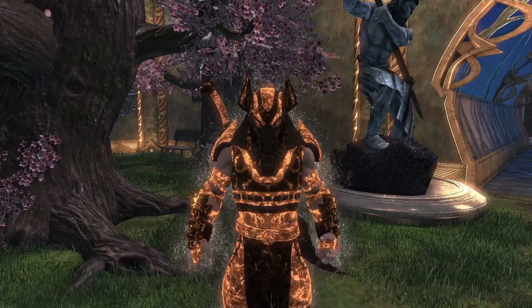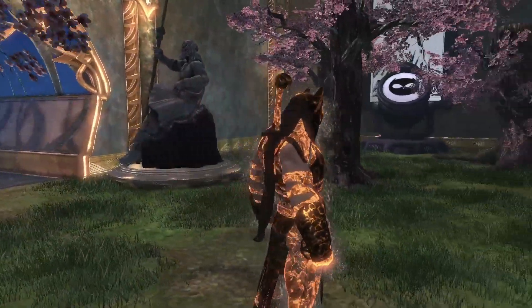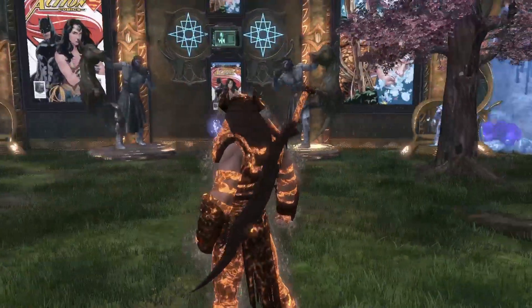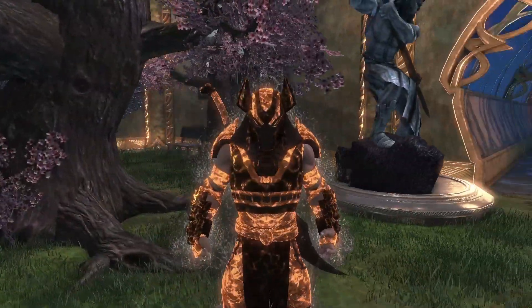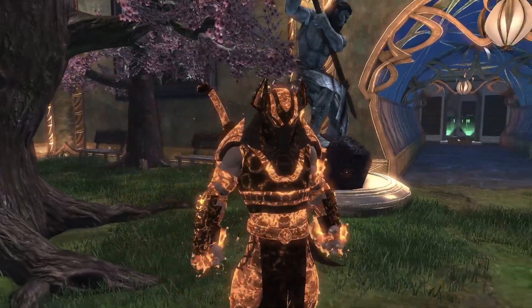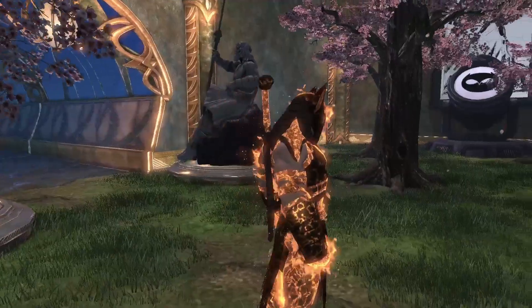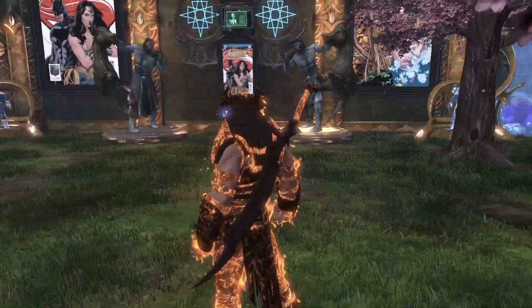Here's what the terrestrial aura and material look like together, which I think looks really stupid. You can definitely do better with the scorching aura. Here's what this material looks like with the scorching aura, which looks ten times better than that stupid dust coming off your body.